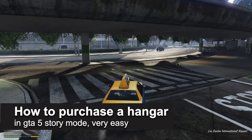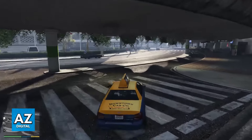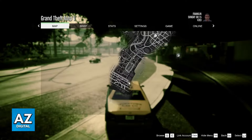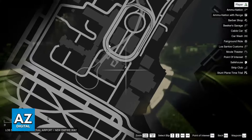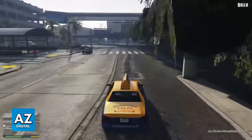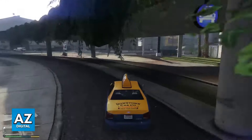In this video I'm going to teach you how to purchase a hangar in GTA 5 story mode. It's a very easy process so make sure to follow along. All you have to do to purchase your very own hangar is go to this specific location on the map — the airport at the bottom left corner — and go right over here. When you reach this area you will be able to purchase your hangar by walking up to the property post and interacting with it.